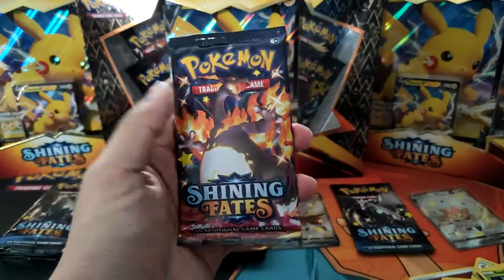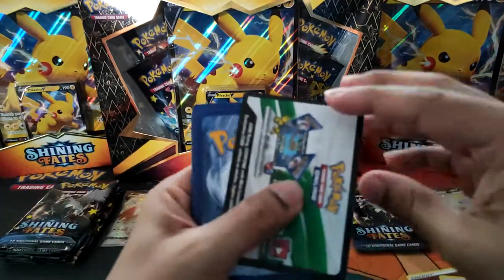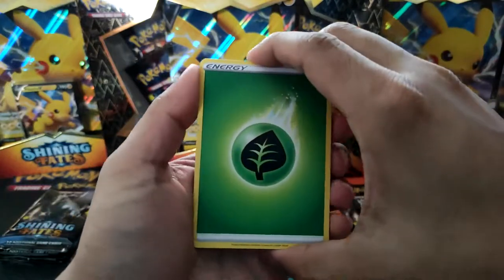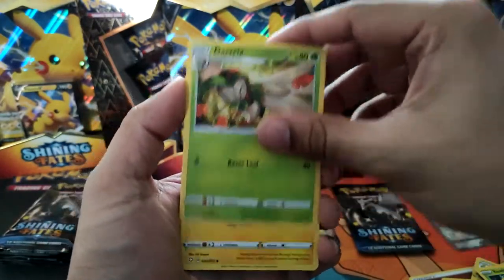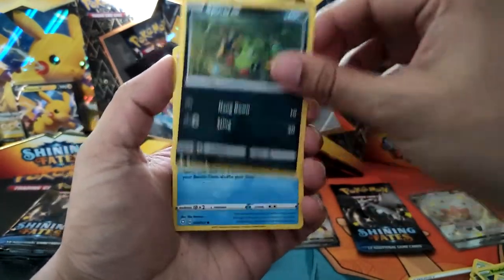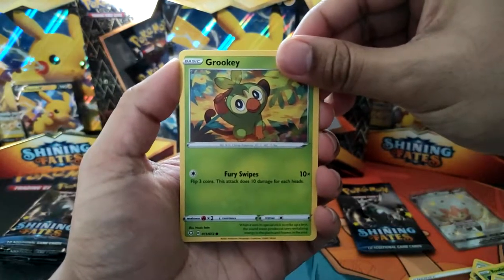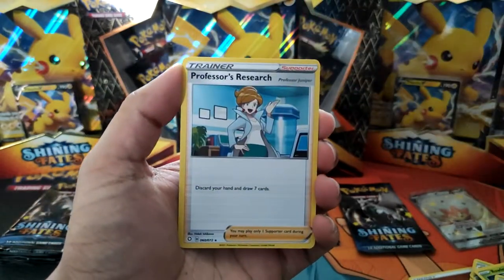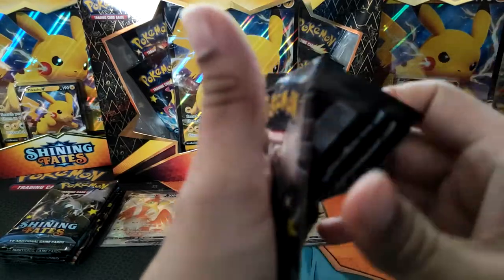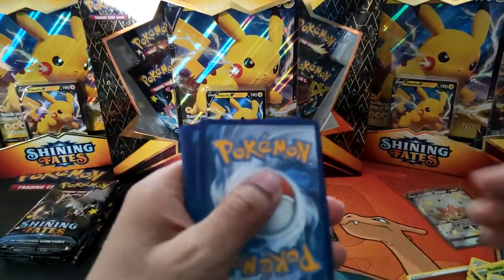We got a Charizard pack — is this the one that's gonna give us something good? Got Energy, Darkrix, Uxie, Inkay, Rowlet, Morpeko, Spinarak, a Snom, and a Grookey. And this is the next one — Reverse Tropius, Professor's Research. On the last pack of tin number one, I've only got one shiny out of it and a holo, so two hits if you want to count it that way.